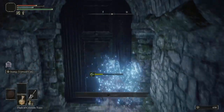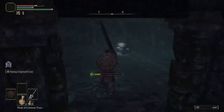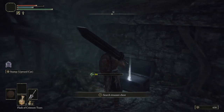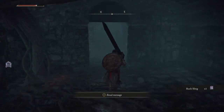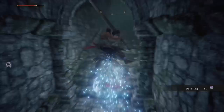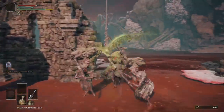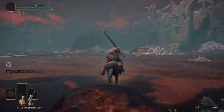That staff is one of the best early-game staffs in the game — it starts with S-rank scaling in Intellect. It also improves all gravity spells like Rock Sling. You can't upgrade it, but trust me early on there is no spell that will do anywhere near the damage that thing will do.